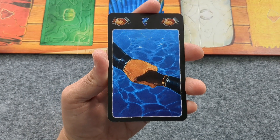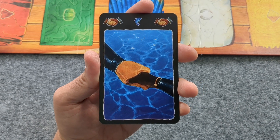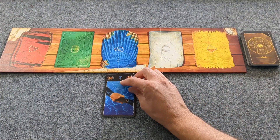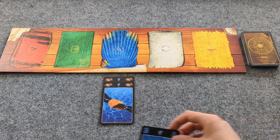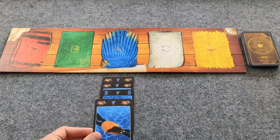But what about these cards? These are referred to as the wager cards and they are score multipliers. A wager card can only be placed at the beginning of a column, and you are able to place multiple on the same column. However, once a number card has been played, you cannot play another wager card.